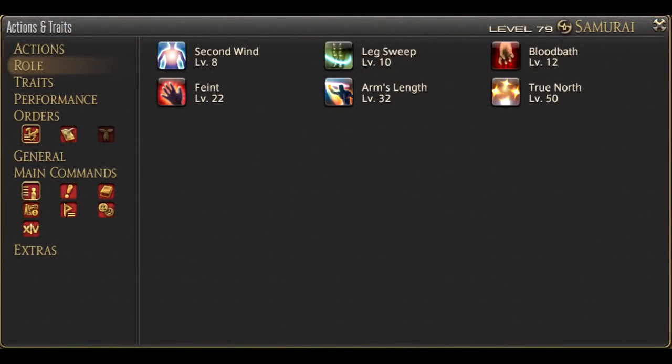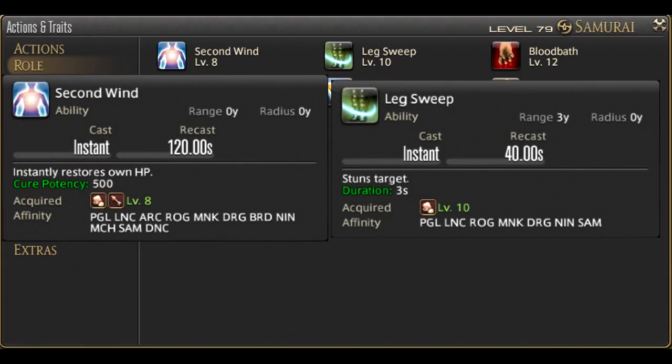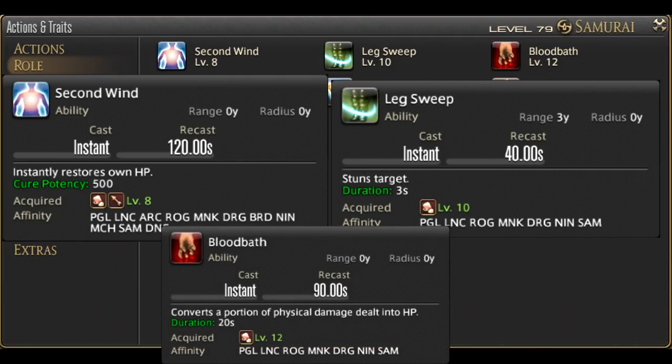At level 8 we get our first role action, Second Wind. We also gain Leg Sweep at level 10, and Bloodbath at level 12. Make room for these as they are useful skills, especially the healing ones. I will not be going deep into role actions during this video, but I shall be making note of them. If you'd like a more in-depth description of each, check the melee role actions video in the description.